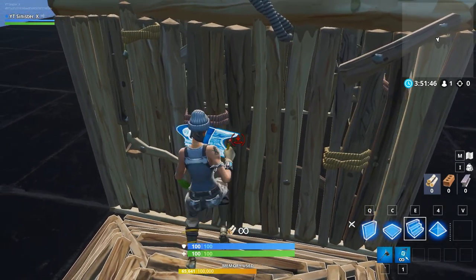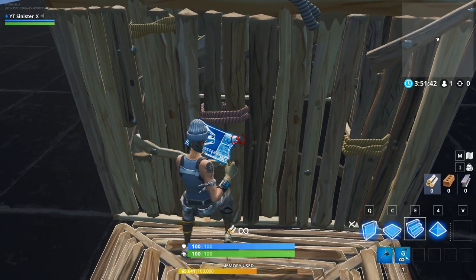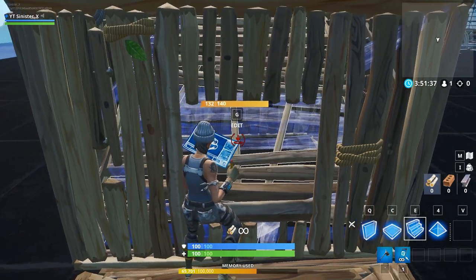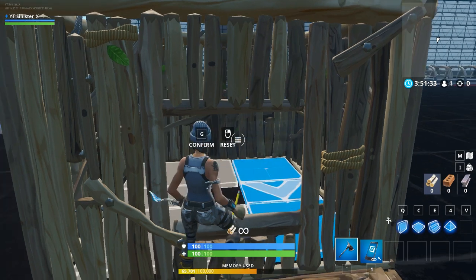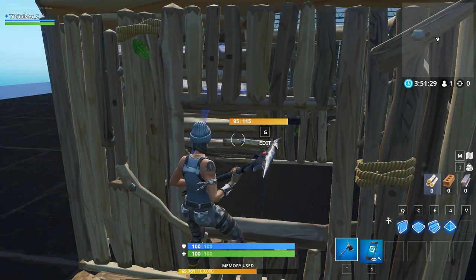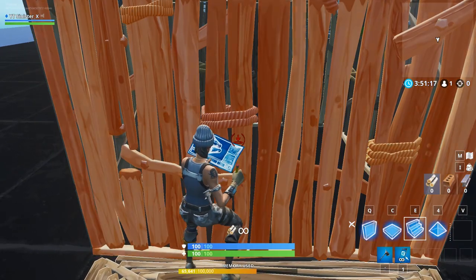This trick makes it very hard for your opponent to read your next move, giving you an advantage in the fight. So he's in the box, you're holding your ramp out — as soon as he edits, you place the ramp forcing him under it, then you edit like this, or you can edit the other way, and you get your free shot on him.